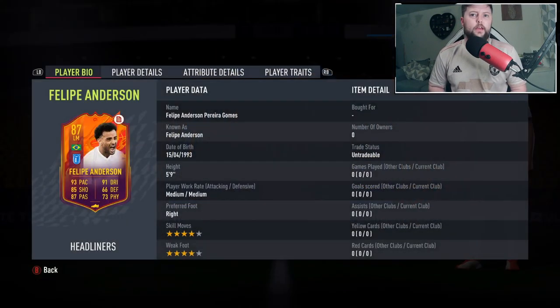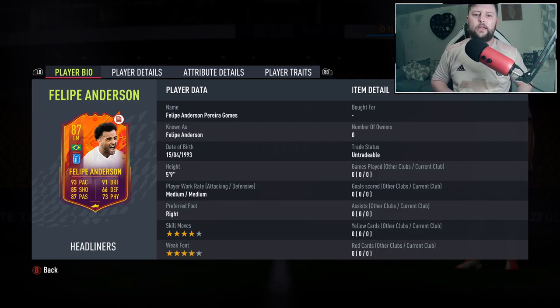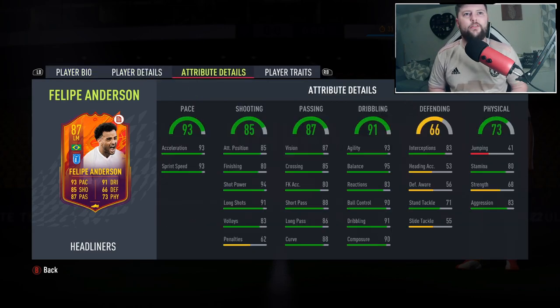Four objectives to unlock him. There's no token reward — just the headliner card itself, which has four-star, four-star skills and weak foot, very nice. He comes with medium/medium work rate, right-footed, five-foot-nine, with finesse and flair traits. Pace is good, acceleration and sprint speed solid, finishing could use some work, but agility and balance look great. Passing — good short, good long, curve is looking solid. A relatively decent left wing or left mid.